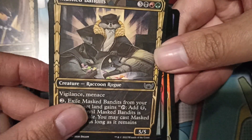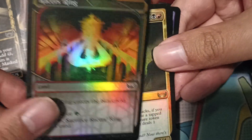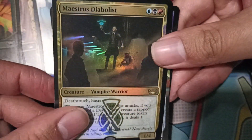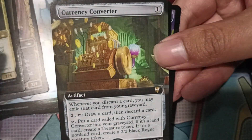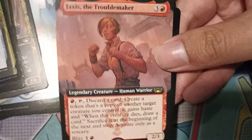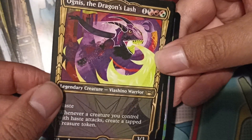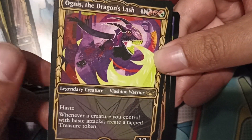Masked Bandits — ooh! Full Art Racers Ring, Maestress Diabolist, Currency Converter, Commander Card. Jaxx is the Troublemaker, Ogna's the Dragon, Dragonslash.